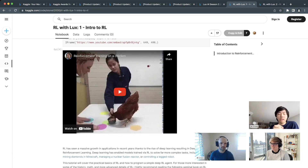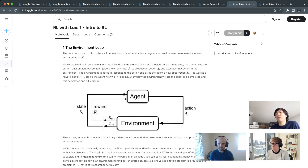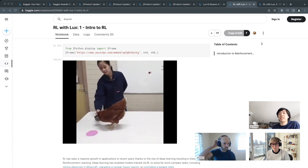RL is a learning framework where you have an embodied agent in a world, constantly interacting and doing actions. As the agent works around, it gets rewards — like training a dog with treats for doing what you want, which is positive reinforcement. There's also punishment. A chicken video in the notebook shows an obvious example: a chicken is rewarded with food every time it pokes the correct dot.